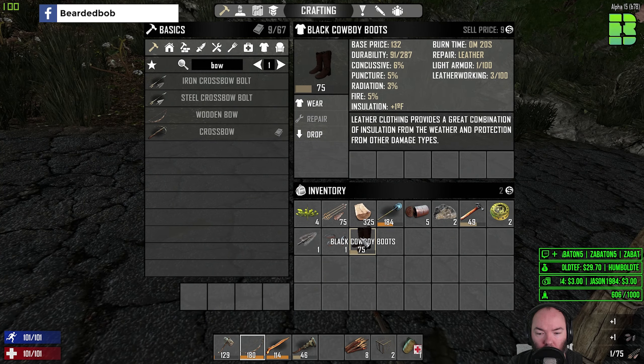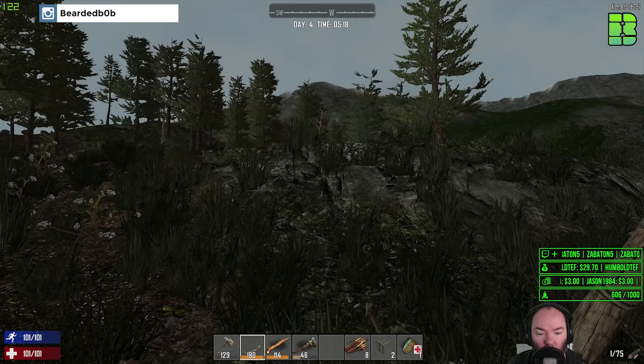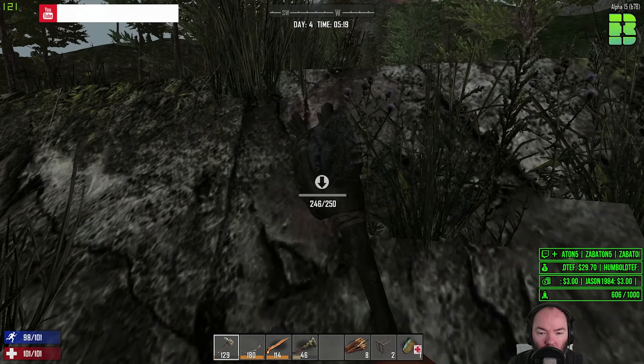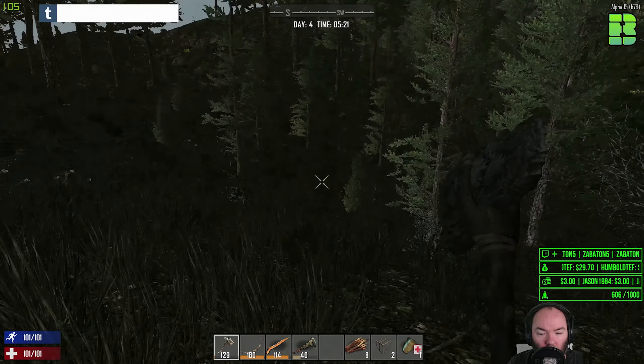Wellies? Nope. Cowboy boots. Alright then. I need some stone. This is cool, it's like stone but it's not. I need a new axe.